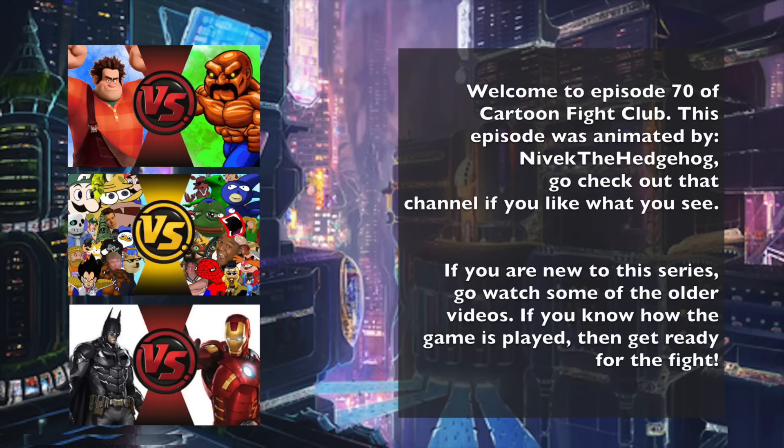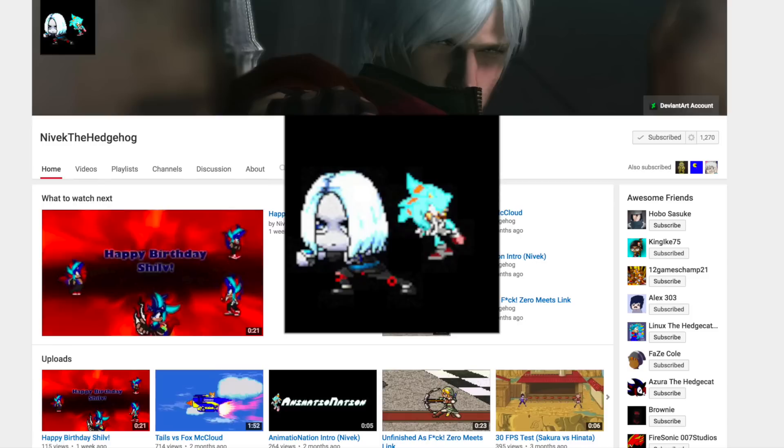What's up everyone, welcome to episode 70 of Cartoon Fight Club. And if you've been living under a rock, be sure to check out the MLG and YouTube Poop meme free-for-all. Not only does it contain characters like MLG Mega Man and MLG Iron Man, but it also took me like five months to fully produce, so I would highly appreciate if you check that out. Now if you have seen that episode and you know how the game is played, then let's get ready for the fight.